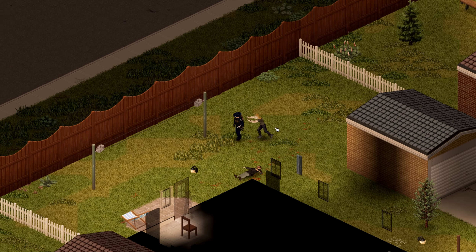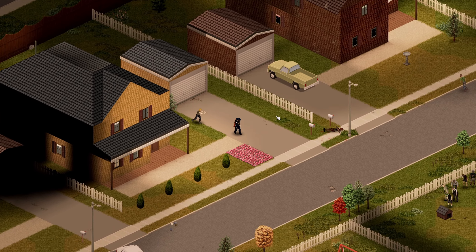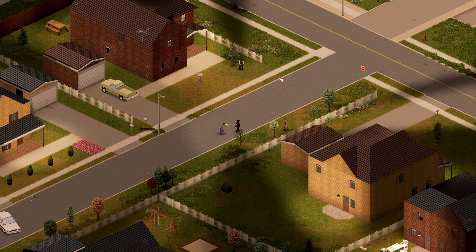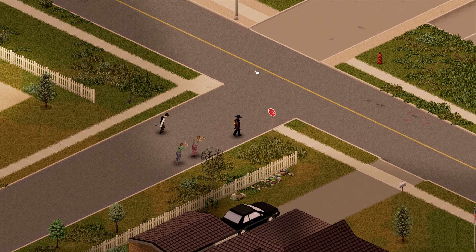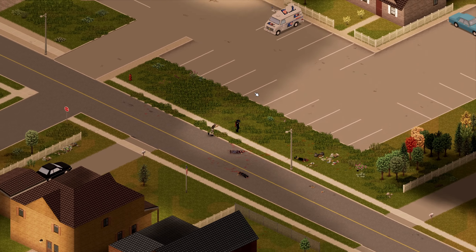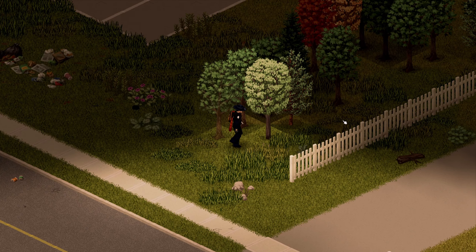I'd recommend not running away from zombies. If you come into a big group, remain calm — you can easily out-walk zombies to gather your bearings and decide what to do. Running saves your stamina; if you become too exhausted, you won't deal damage as efficiently, which causes more and more grief when killing zombies. As you can see, we're just slowly walking away and they're all staggered behind us.